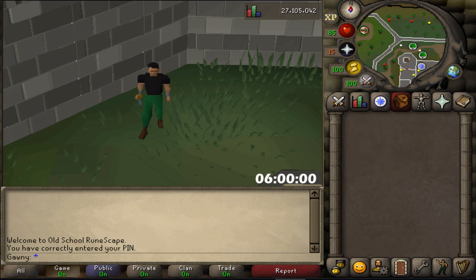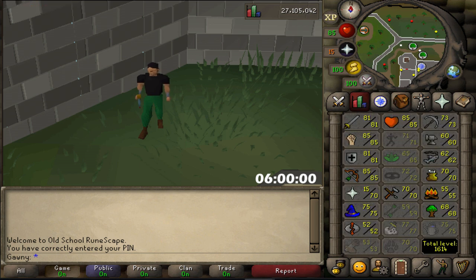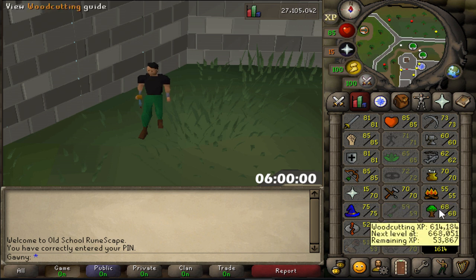I figured I would take advantage of the fact that I'm free-to-play — this is quite a common free-to-play moneymaker. I'm starting with 614,000 XP in woodcutting. I'll track the XP, I'll also track how many logs I get, and I'll give you updates every hour. That's pretty much it — we're going to get straight into it. Let's go.